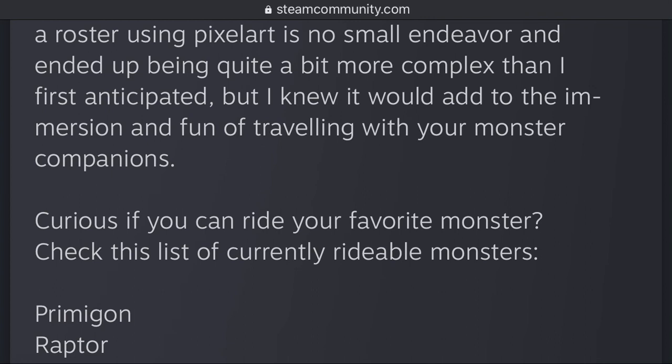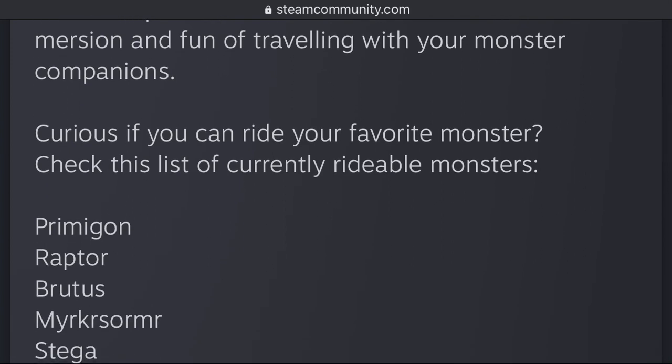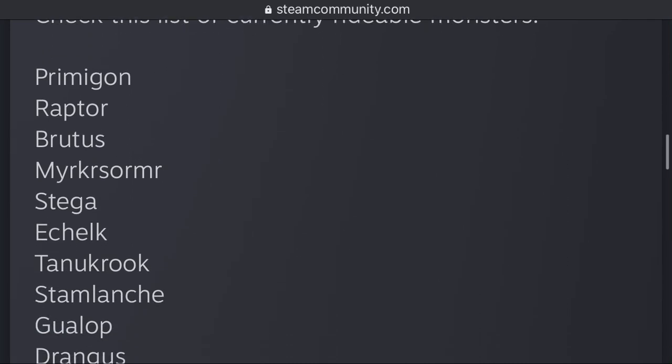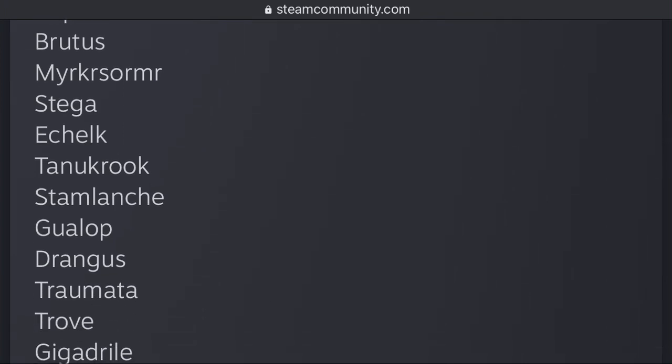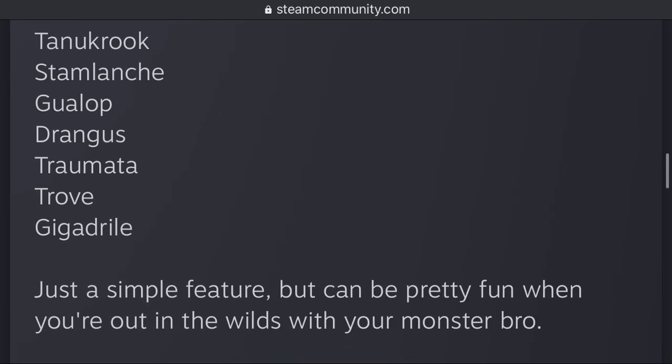Curious if you can ride your favorite monsters? Check the list of currently rideable monsters. Not all of them, but here's a few: Primagon, Raptor, Brutus, Merc, Surmer — that big one you have to go catch — Stega, Echelk, which I've been looking for, Tenechrook, Stamlaunch, Gulop, Drangus, Tremata, Trove, Gigadryl. Just a simple feature, but it can be pretty fun when you're out in the wilds with your monster bro.